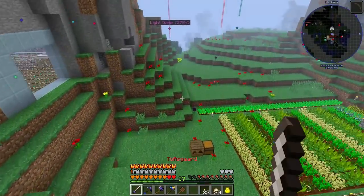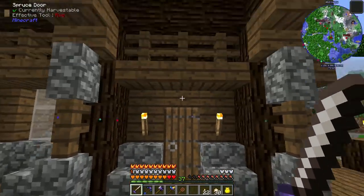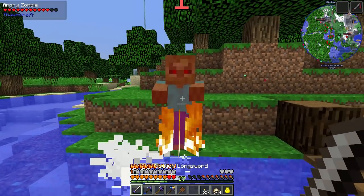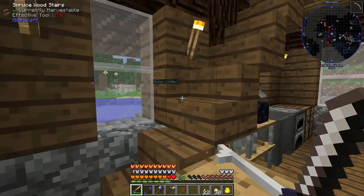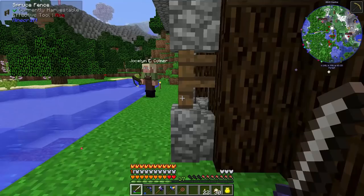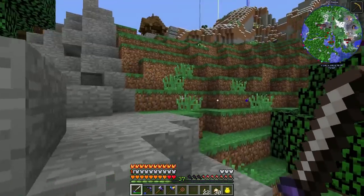Over in our Mine Colonies area, down here is the fisher, now upgraded to level three. Once it builds out I'll be able to build a bridge across. We'll steadily work on the quest to kill a lot of mobs. The fisherman is at level three — she's out here fishing. I gave her a fishing rod and some baked potatoes.